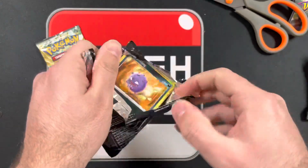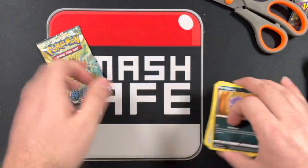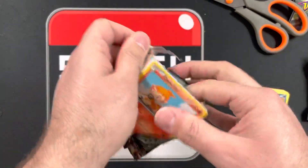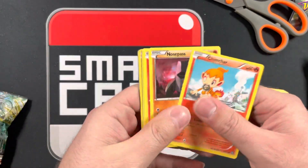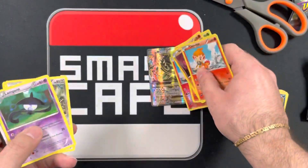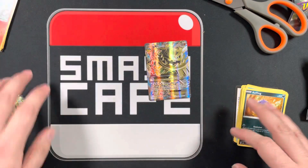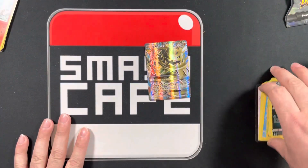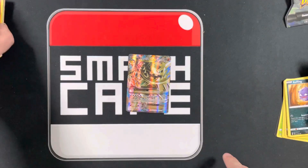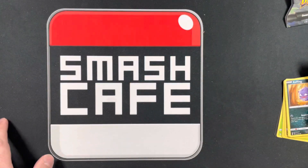Maybe we can get the Charizard out of here. And nope. Might as well open this one too. Mega Steelix EX - not bad. So the best thing we got out of these boxes was this card. Thanks again for watching the video. Make sure you join us for our live stream on Sunday at 6 p.m. Central Standard Time. I'll leave a link in the description to all our social media. Thanks again for watching, and enjoy your day.